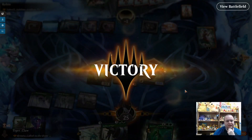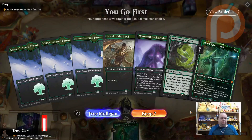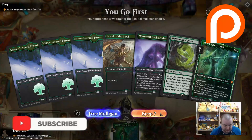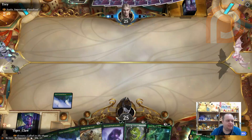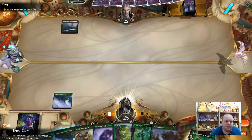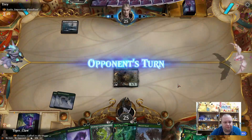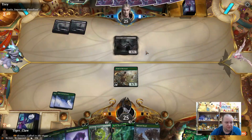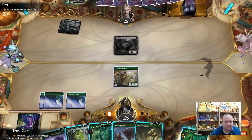Game two — we get to go first. We'll keep this hand, we have some good cards at the top including a ramp spell. Opponent is on Imperious Blood Lord, so this should be mono black vampires. Whenever a creature an opponent controls dies, put a +1/+1 counter on it.